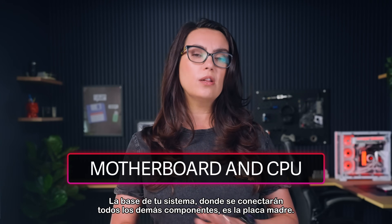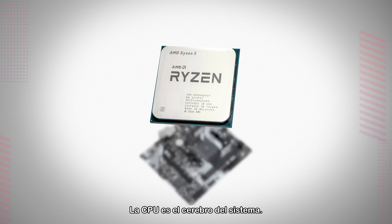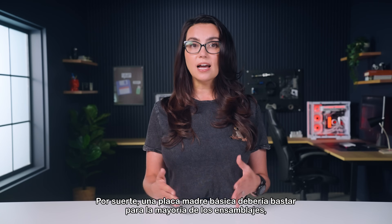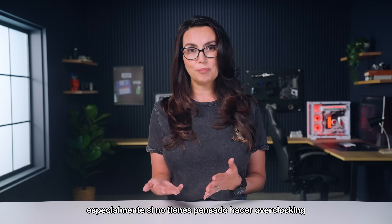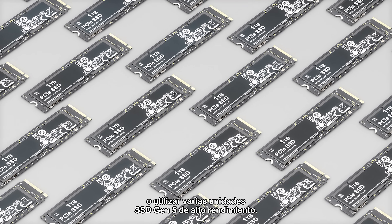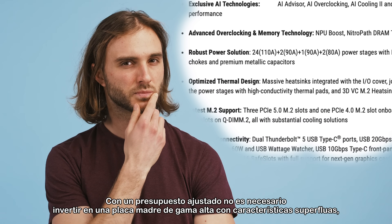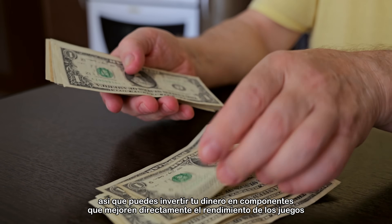The foundation of your system where all other components will connect is the motherboard. The CPU is the system's brain. The two work together and must be compatible. Luckily, a basic motherboard should suffice for most builds, especially if you aren't planning to overclock or use multiple high-performance Gen 5 SSDs. Building on a budget means you don't need to invest in a high-end motherboard with superfluous features, so you can put your cache into components that directly enhance gaming performance.